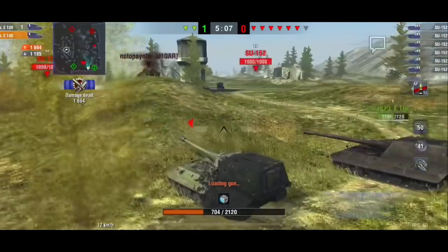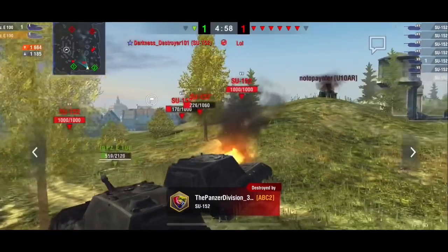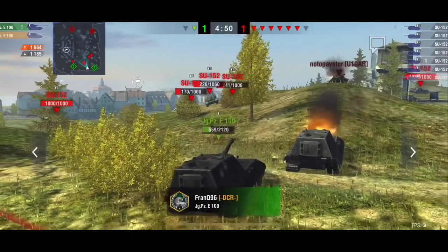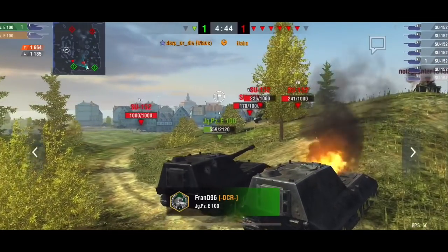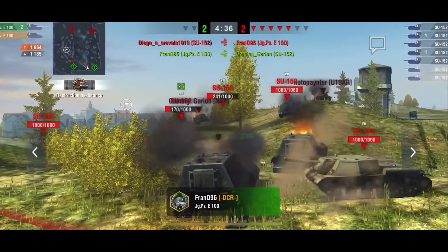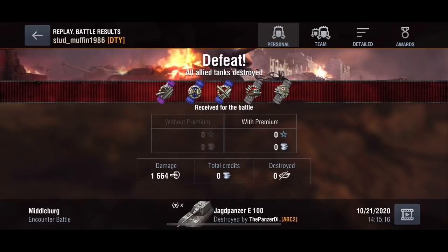Wow, the SU is quite a lethal tank - it could have taken on two tier tens. That didn't work out very well against two Yagaroos. We are absolutely getting worked. One of the disadvantages of the Yagaroo against so many SU-152s is they do have much better maneuverability. I was actually hoping to get to that far right corner before spotting them, but unfortunately they actually played a pretty good game.